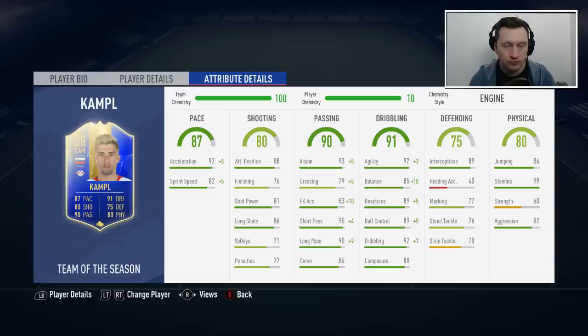We get a touch increase on the crossing, which is something I really wanted. In a 4-2-2-2 he's going to be playing left CAM, and there's a very good chance we can get around the outside, pop a ball into the box — he does have a four-star weak foot so we can use left or right and whip that into the area. His long shots are 86 and shot power is 81, which should be good enough to score some long-range efforts. With how overpowered first-time shots are in FIFA 19, it should be simple to get Campbell to just smash it home from distance.